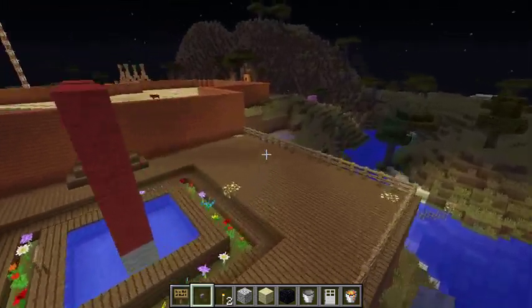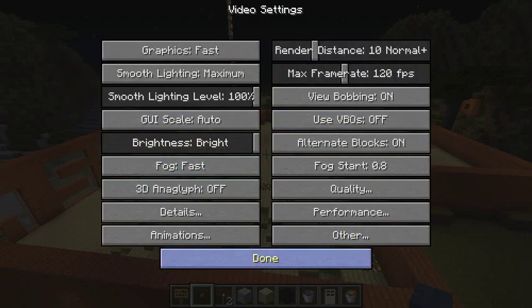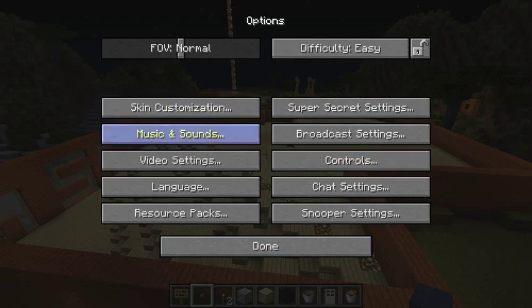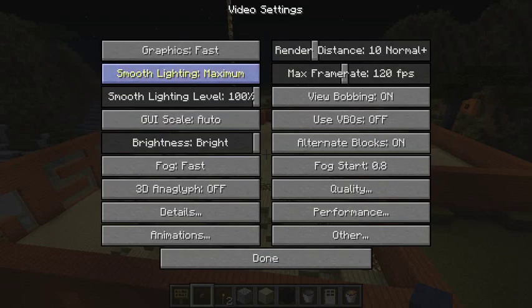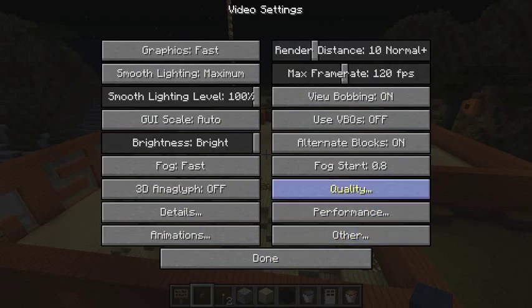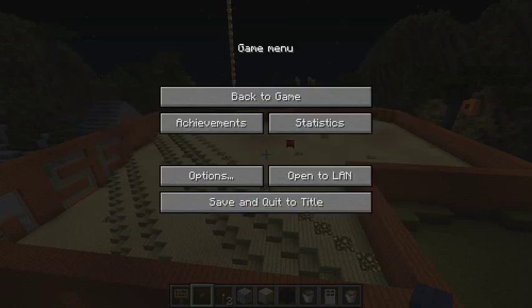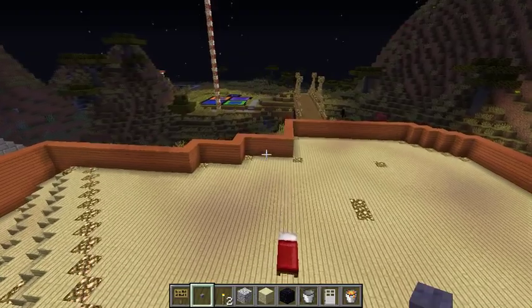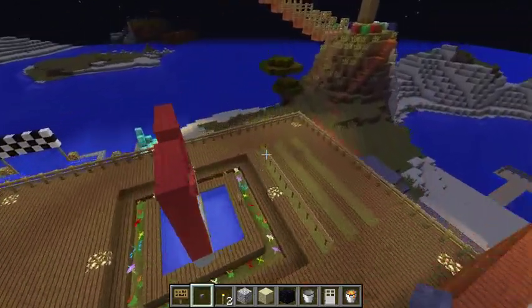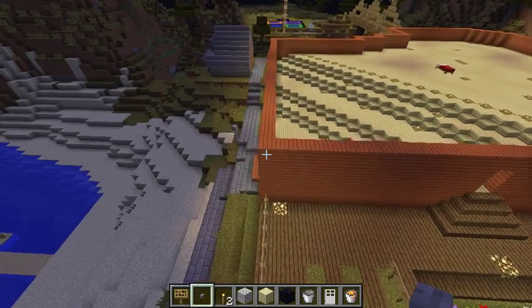Do I have mobs turned on? I'm pretty sure I do. The menu's changed — I have no idea. Oh it's up there — yes I do have them turned on. Jesus, it's been a long day. So we have built our nether portal room — I got it right this time, I didn't say end portal. Oh yeah, speaking of mobs — there's one right there.